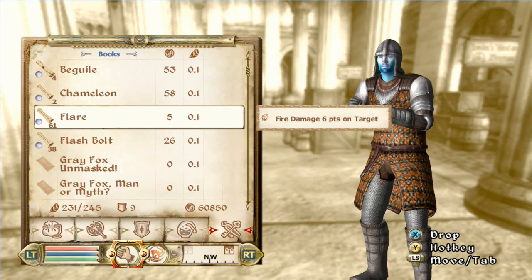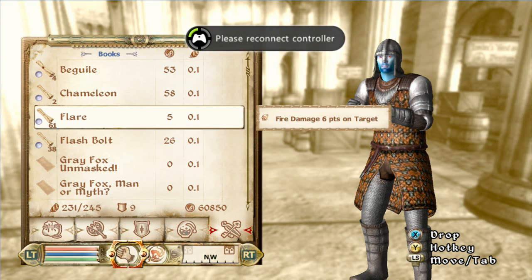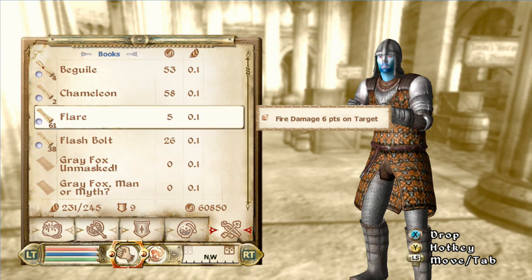So I'm just going to count backwards from 10 very slowly. Ready? 10, 9, 8, 7, 6, 5, 4, 3, 2, 1, 0. Alright.